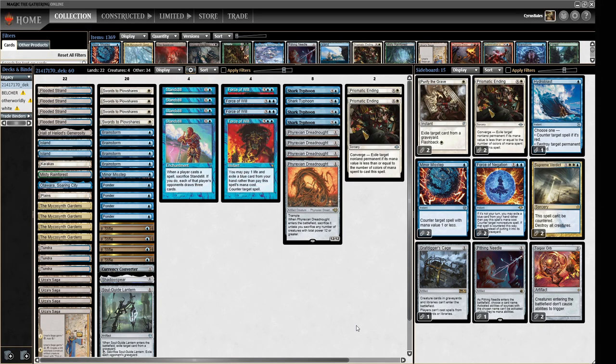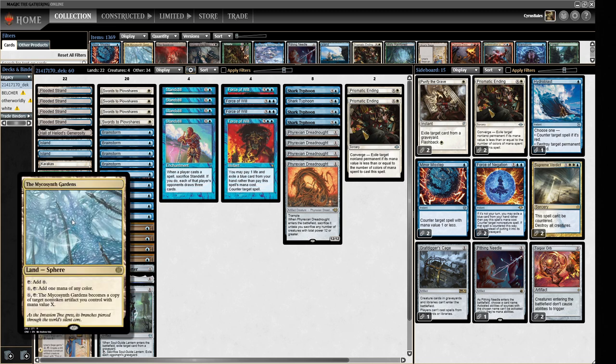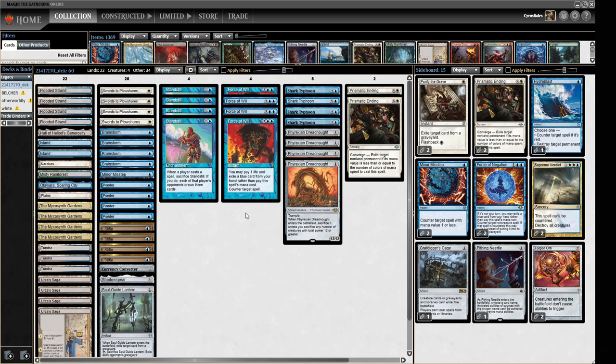Hello and welcome to Crucible of Words for more dedicated Legacy action. Today we're trying out a new card specifically: Microsynth Gardens. We're putting it into a Phyrexian Dreadnought deck. When I first started playing Legacy back when Shadowmoor came out, blue-white Phyrexian Dreadnought decks were pretty good back then, and I'm pretty sure they had Standstill as well. I've tried to sort of recapture that lost feeling and build a blue-white Phyrexian Dreadnought deck using modern technology.